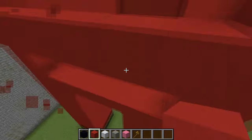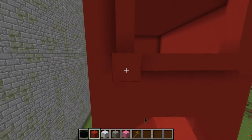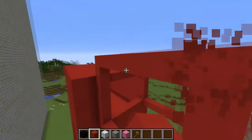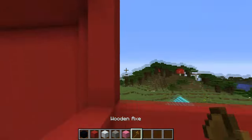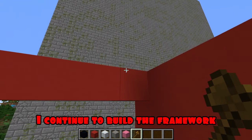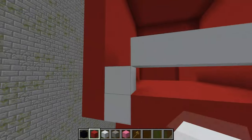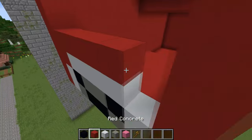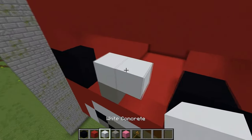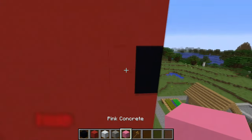Now, I'm building a head frame. I continue to build the framework. Almost finished. I continue to build the framework. Using the command, I fill the empty space from all sides. I continue to build the framework. Using different blocks, I build a nose. Now, I'm making black eyes. And I'm finishing my head. I build ears from different colors.